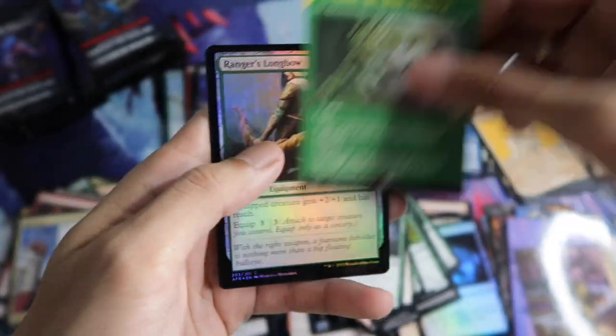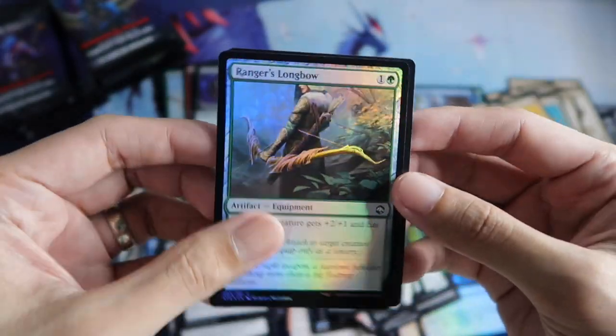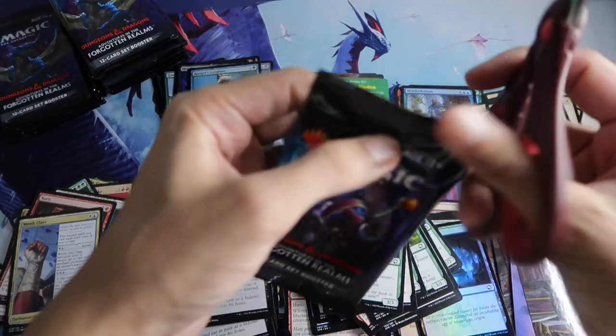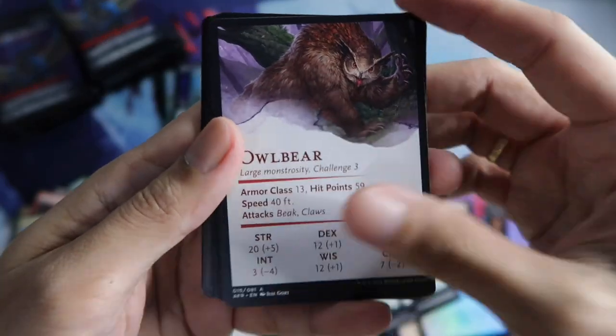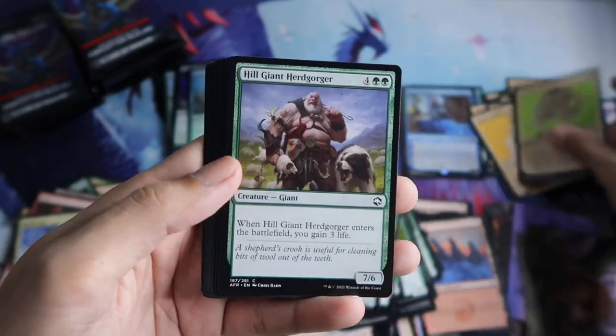This is the first time we got this. Let's put that here. And then Ranger's Longbow foil, and Spider. Owlbear for the art series. Gnoll Hunter Showcase.